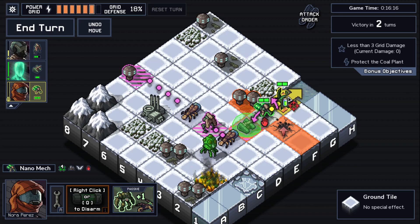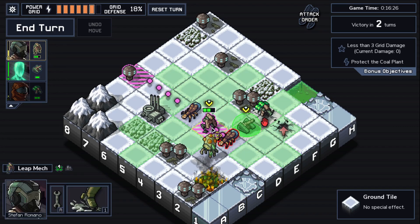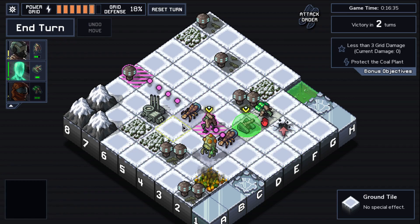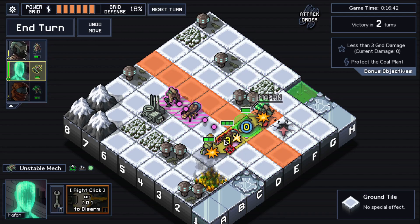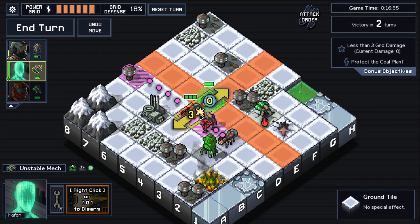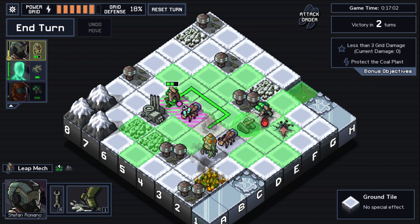We can actually push-block this and push this away, but can I take care of the fire after? The nanomech heals even when it doesn't need it. I can just stay in front. Yeah, not enough — cannot do this because of the psion. Not a great situation.